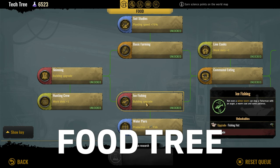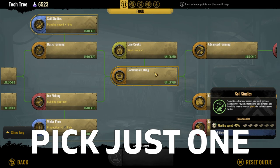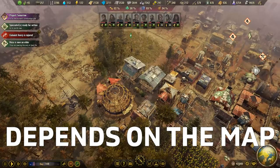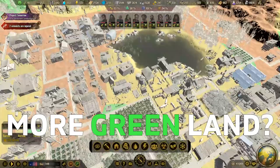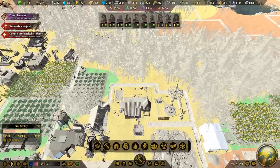These are usually choices between two types of building — like in the food technology tree where you can choose to go with basic farming to unlock the small field, or with ice fishing to unlock the fishing hut. Researching either one will let you progress towards the communal eating tech, so it is up to you to choose which is the best fit. If your starting position has more lakes, go with ice fishing so you can upgrade a fishing pier to a fishing hut and keep fishing even in the dead of winter. If your starting position has a wealth of fertile green land, visible using the soil fertility overview, you are better off researching basic farming and building many small fields to grow crops.